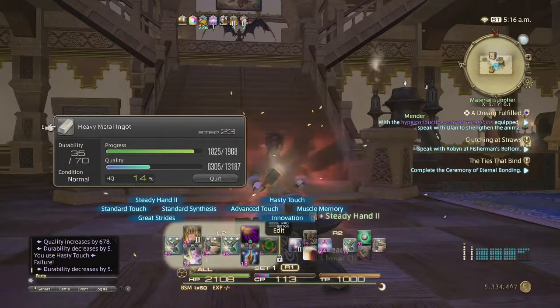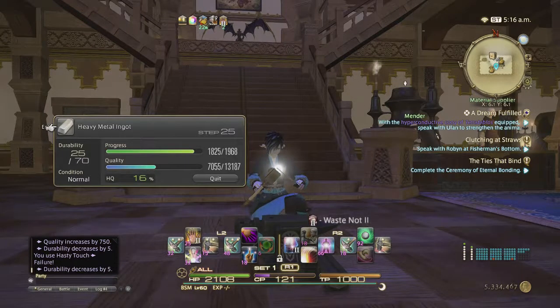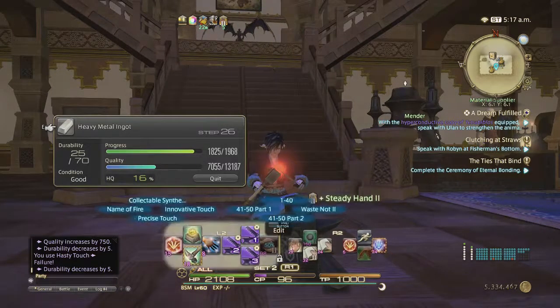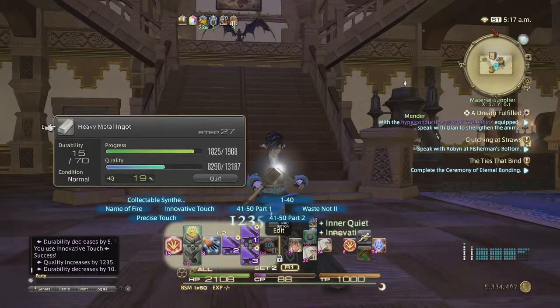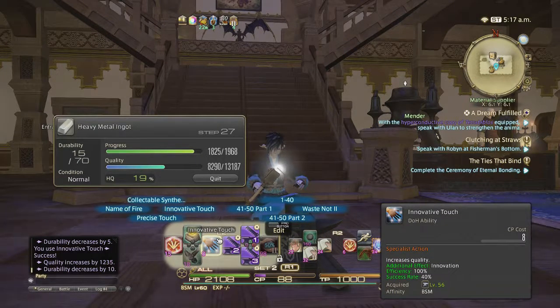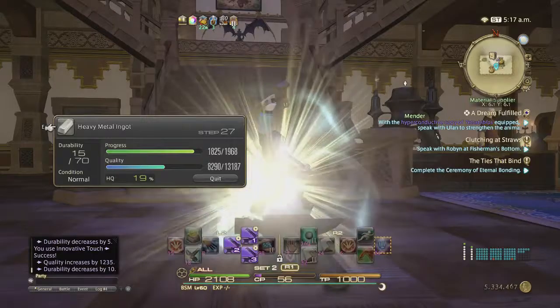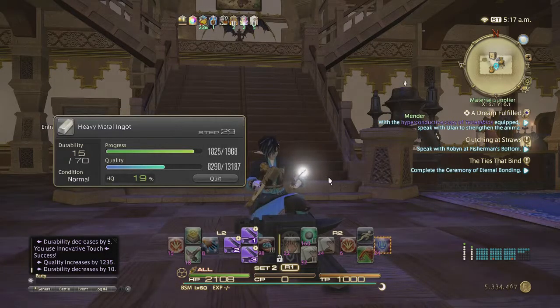Steady hand 2, waste not 2, doing some hasty touches, then precise touch — very good. Another hasty touch to get to 25% quality, which we're at now. We've got 121 CP and 25 durability, so we refresh steady hand 2, then do innovative touch — that gives you a very good move, increases quality and grants innovation, so two birds one stone. Then great strides, innovative touch again, integrity 2. That leaves just enough CP for Byregot's Blessing, which takes it to instant 100%.